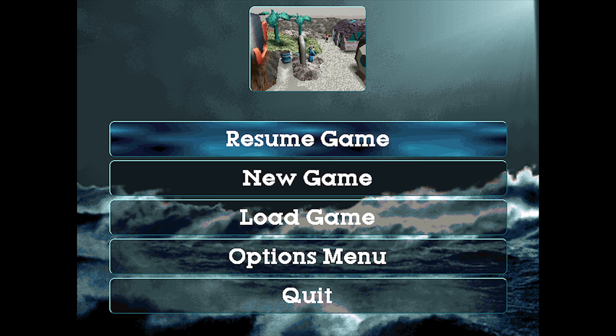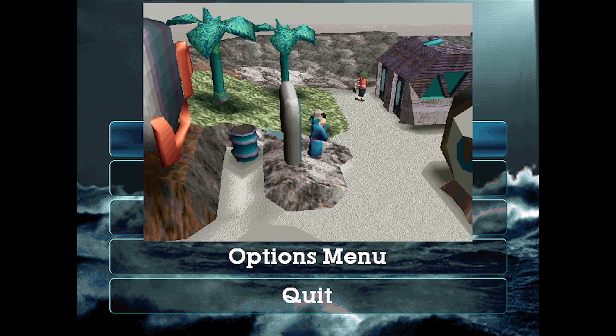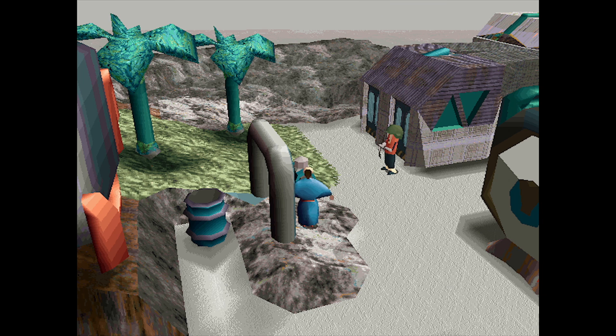Hello everyone, and welcome back to my let's play of LittleBigAdventure 2: Twinsen's Odyssey, Part 19. Last time we left off on the Island of the Francos. We were coming to go fetch a gazo gem for Baldino, and we heard that the refinery was here on the Island of the Francos.